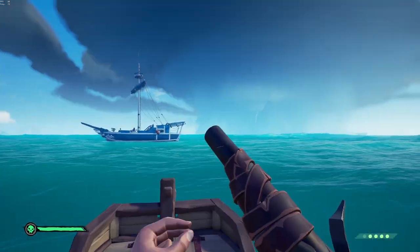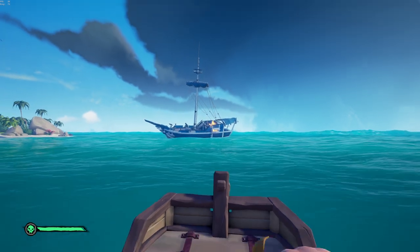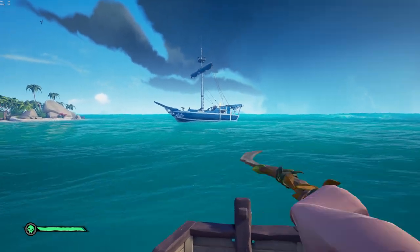Welcome back to 6th Out Gaming. Today we have a glitch that allows you to turn a keg into a torpedo. Let me show you guys how to pull this off so everyone can get in on the fun.